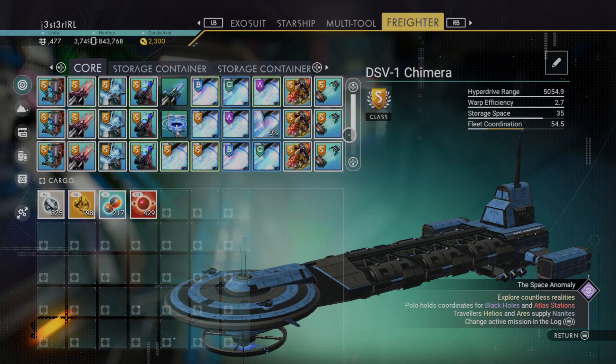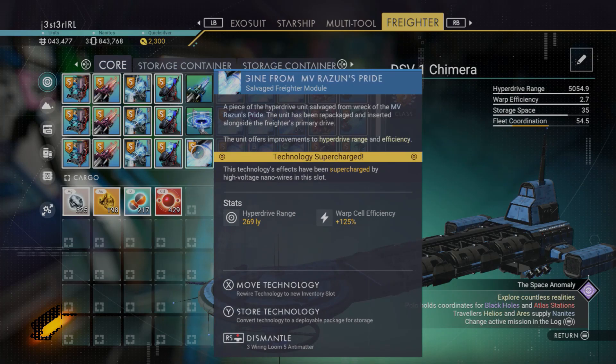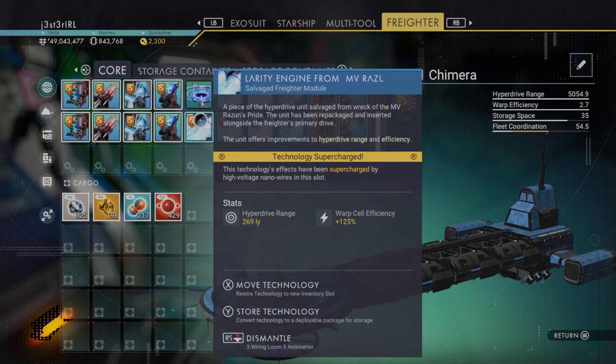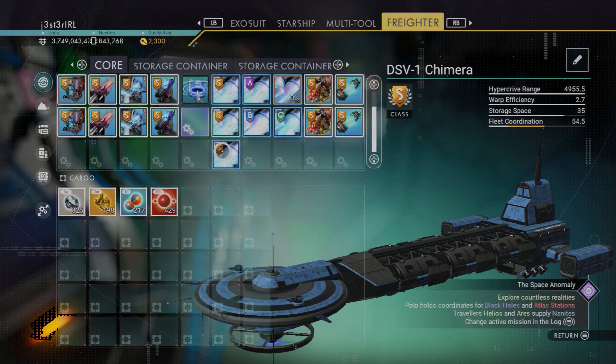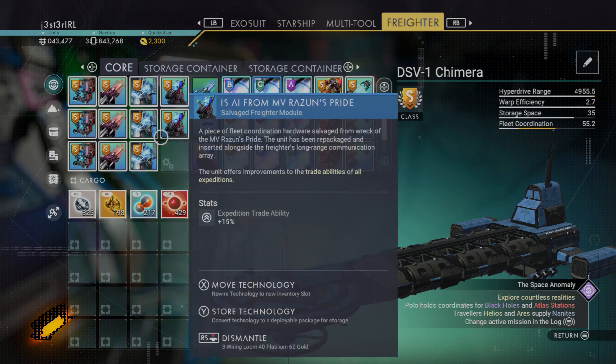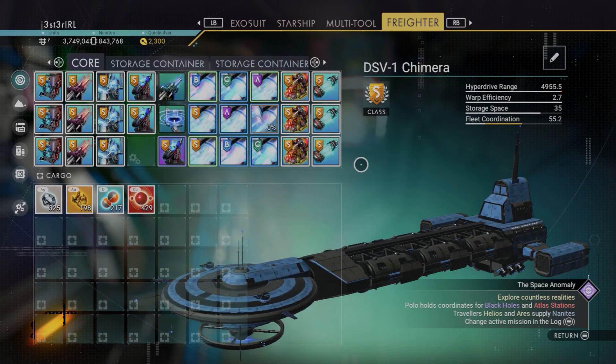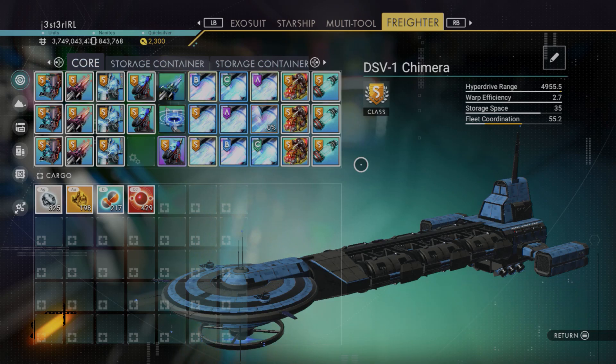With my actual freighter, I ended up with more questions than answers. Putting all my best hyperdrive modules in the supercharged slots gave 5,054 light years, so a capital ship's hyperdrive is slightly better than a system freighter's — but only by about 100 to 150 light years, not a significant difference. Interestingly, swapping one hyperdrive upgrade for a fleet upgrade in a supercharged slot raised fleet coordination even more. I'll need to do more configuration to optimize this.